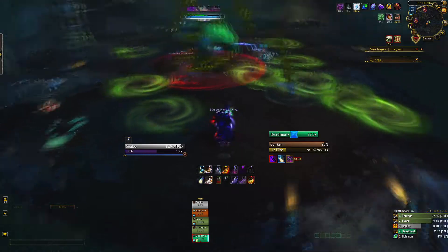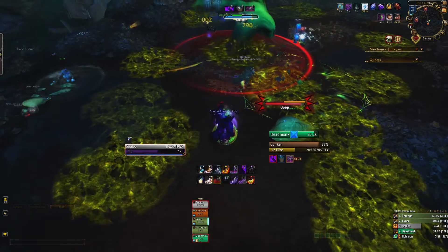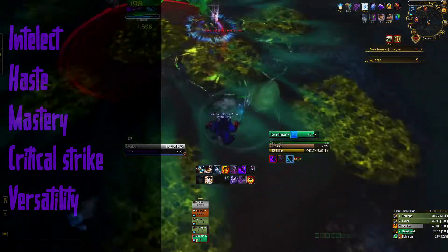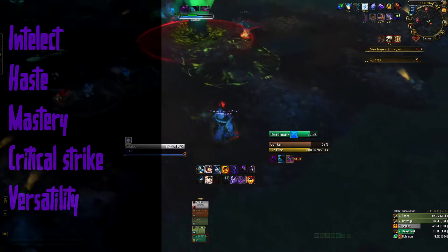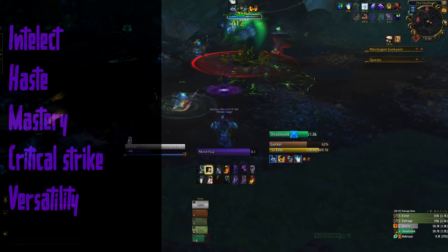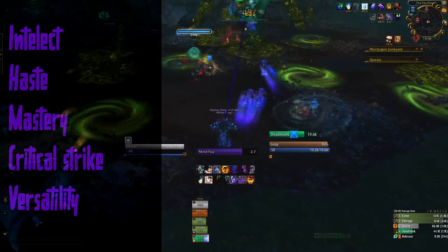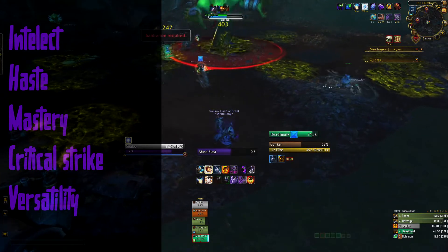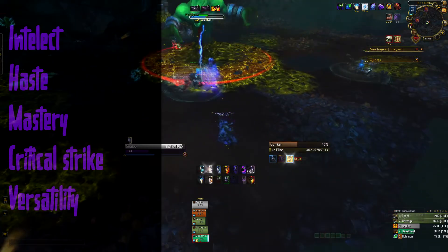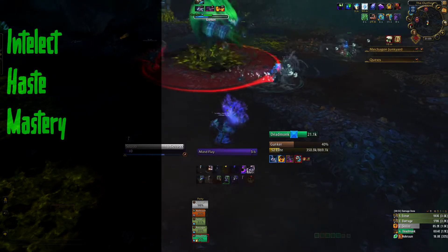Now let's move to stat priorities. Intellect is our primary stat and top priority — it increases our spell power. Next we look for Haste, which increases casting speed, increases DoT damage, and lowers global cooldowns. After Haste we look for Mastery, which increases our damage overall. Next in the priority list is critical strike chance for spells, then Versatility. So ideally you will look for Haste and Mastery on your gear — stick to that rule and you will be doing great damage.